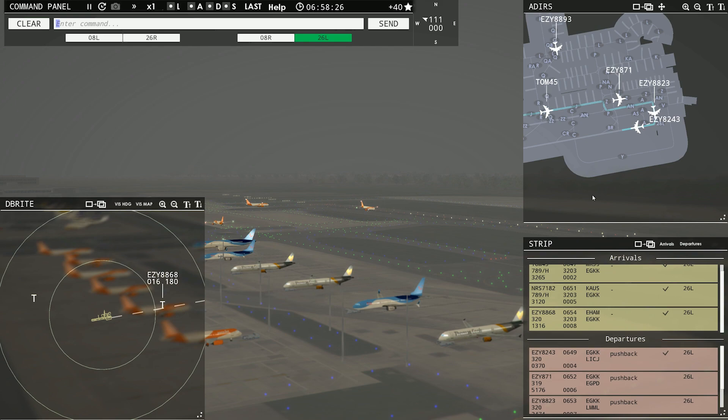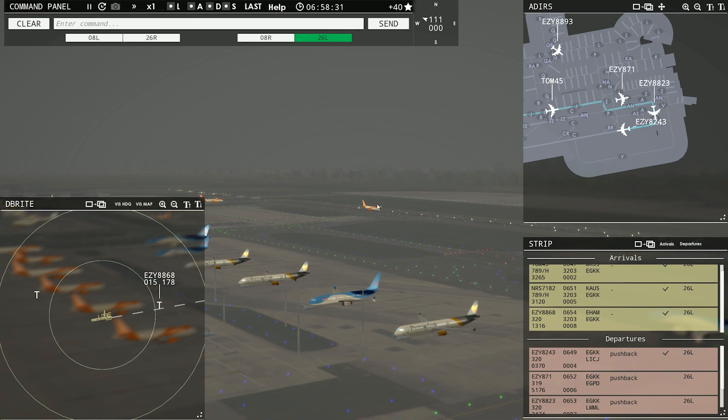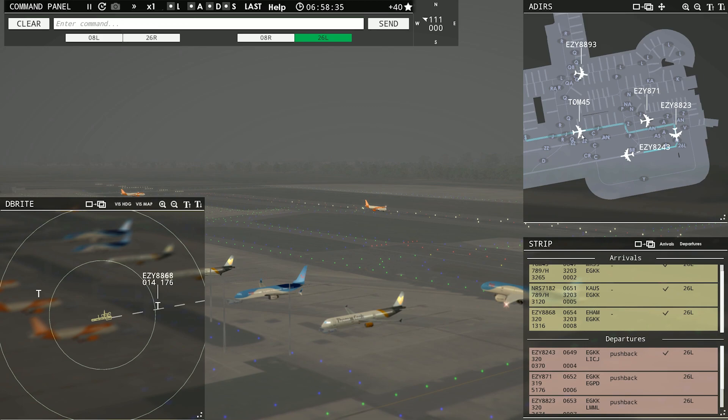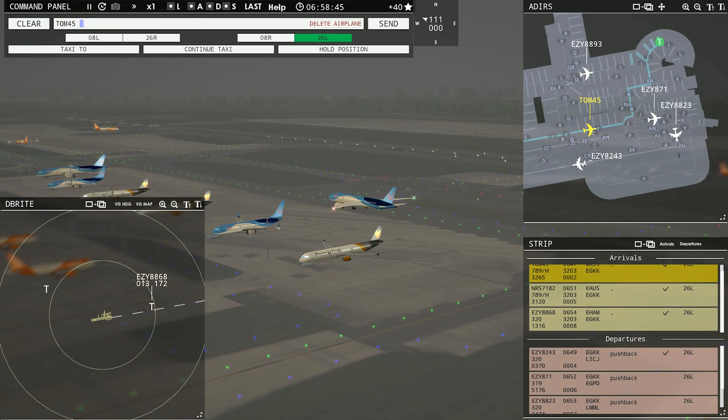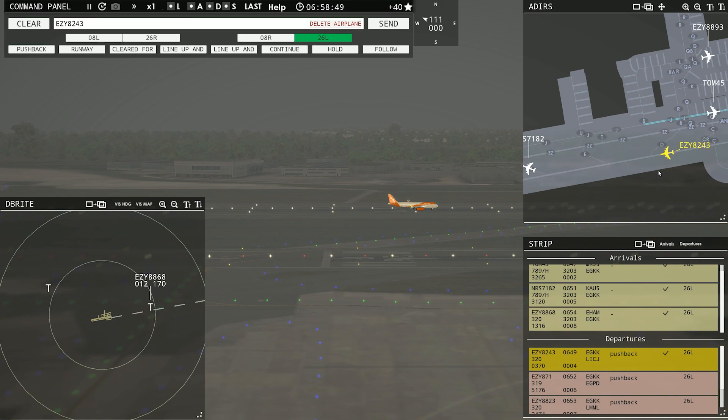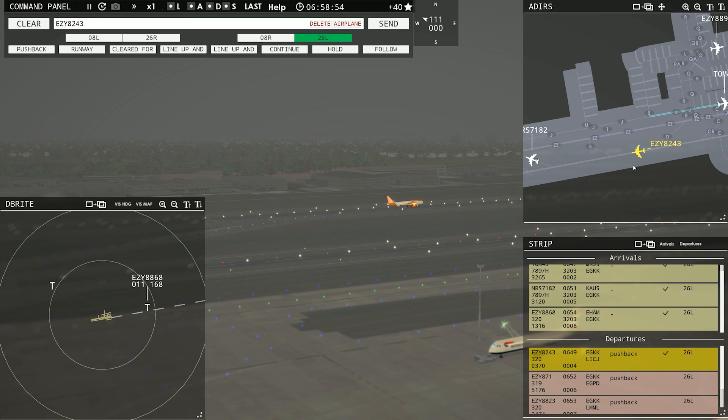So we're going to have him hold. He's going to go out on November — nope, he should be fine. They'll just taxi right on by each other. That won't be a problem at all. Come on, Easy. And he's out of here. How about that? We'll wait for the landing traffic.